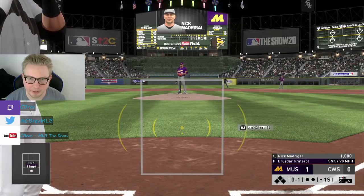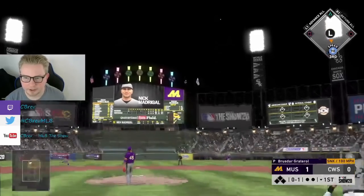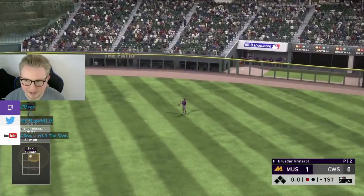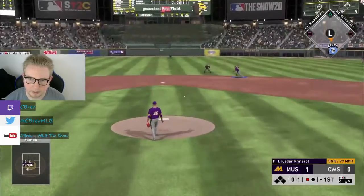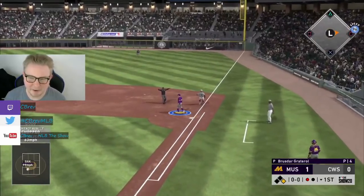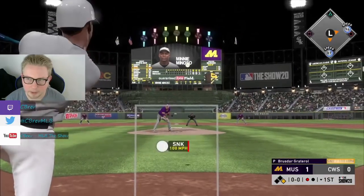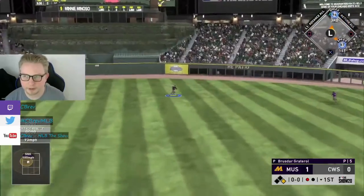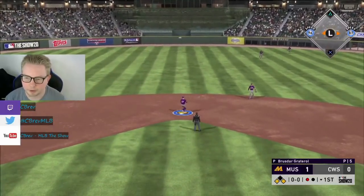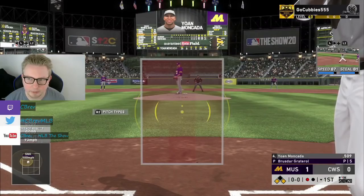Madrigal to right center - that's going to die. That's the Nick Madrigal we know - 81 off the bat. Pierre up the middle; he may beat this out. Yeah, he's there. Juan Pierre is somehow my best hitter in all these videos. Minoso to right center - that's getting down. Juan Pierre is going to go to third with his good speed. We're going to have first and third, one out for our cleanup hitter Juan Moncada. Time to take advantage.